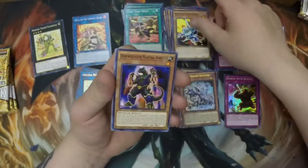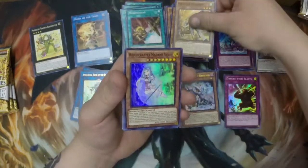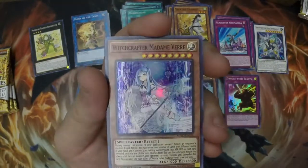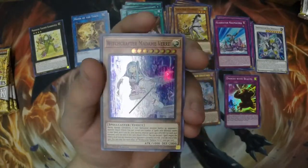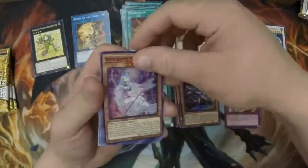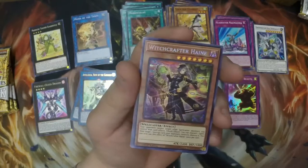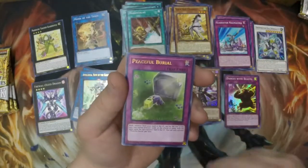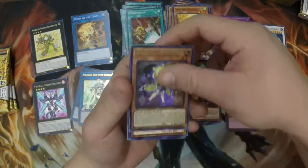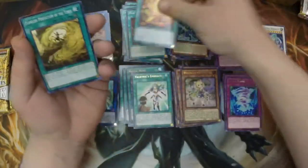Rocket Synchron, Dino Wrestler. Oh, Witchcrafter Madame Vere — I love my Witchcrafter deck, that's another fun one to play. I play it pretty much pure Witchcrafter, but I'm kind of excited for the new support cards that are coming out, so I'll definitely be adding those and redoing the deck. Oh, Firewall XYZ Dragon — nice! And then we got another Witchcrafter Haine, Peaceful Burial, Witchcrafter Potterie, and Luge's Flame. Back to the commons.